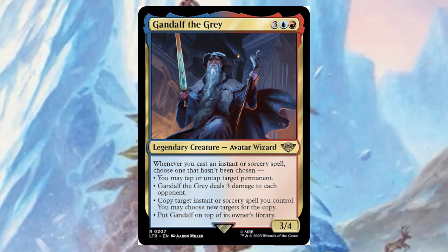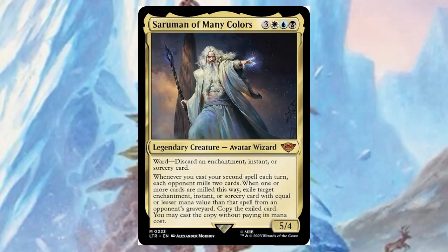Gandalf the Grey — for three, a blue, and a red, it's a three/four. Whenever you cast an instant or sorcery spell, choose one that hasn't been chosen: you may tap or untap target permanent; deal three damage to each opponent; copy target instant or sorcery you control and you may choose new targets; or put Gandalf on top of its owner's library. So if you play four spells, you have to put him on top on the fourth.